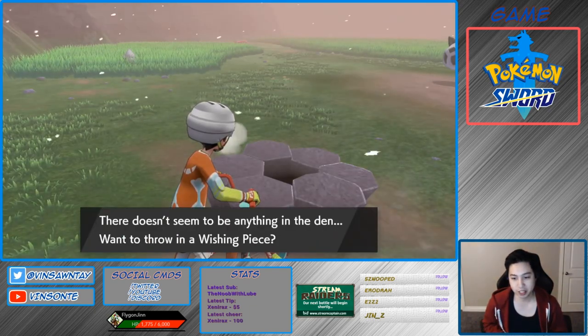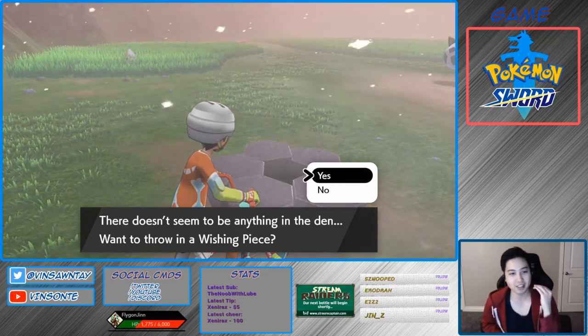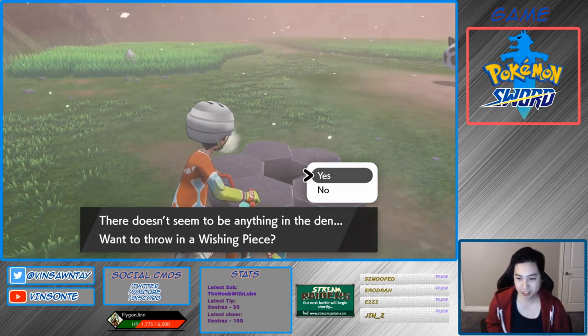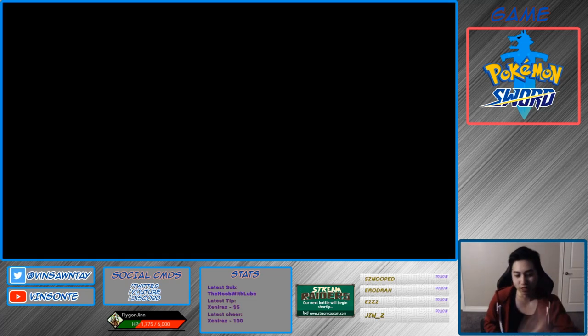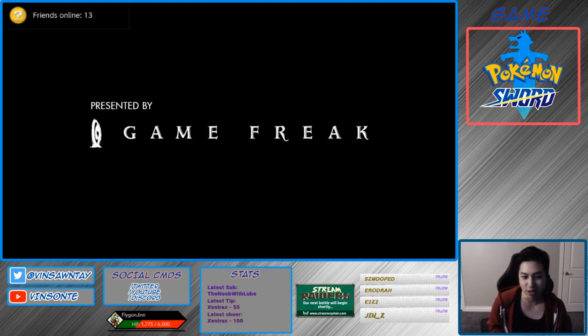You want to do the trick where if you press home at the save, and then if it's not a purple, just restart the game. And then if it is purple, we'll go from there. It came up red, so you restart the game — pretty much rolling until it's purple. Then there's the time skip thing we're going to do to get, once it's purple, the Gigantamax Girafarig.